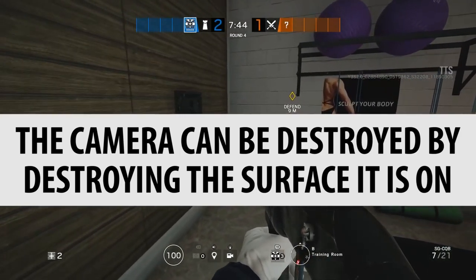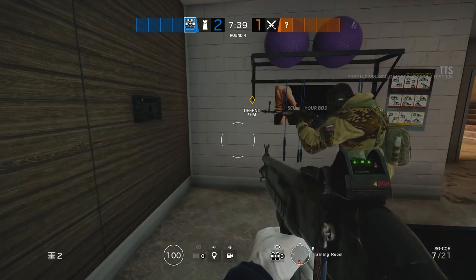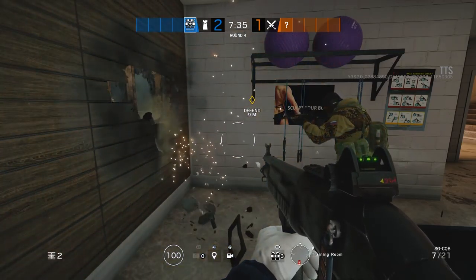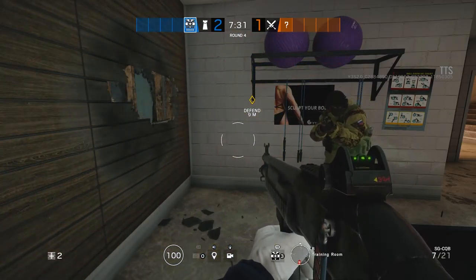The camera can be destroyed by destroying the surface it is on. Valkyrie cams, when the surface gets destroyed, just fall down and reattach themselves. Whereas this camera explodes when the surface it's on has been destroyed. So that's confirmed — taking out the surface these cameras are on will destroy the camera. However, you can put these cameras onto solid surfaces that can't be destroyed or onto reinforced walls, so there are ways around this.